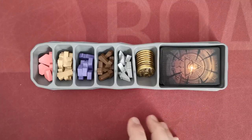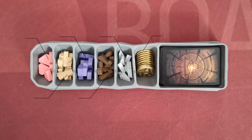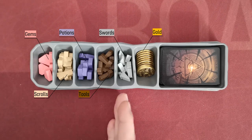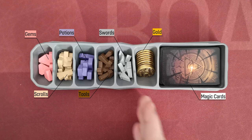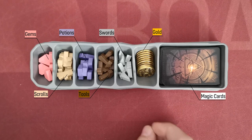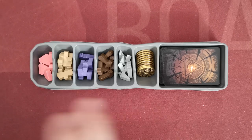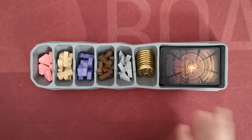Now let's talk about resources, which are organized in these neat little trays. We have gems, scrolls, potions, tools, swords, gold and magic cards, which is a resource. Gold is regarded as a wild resource and can be used instead of any other resource.